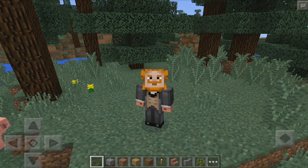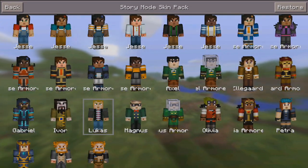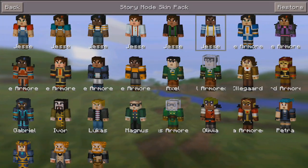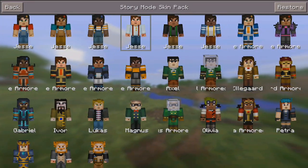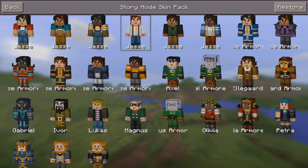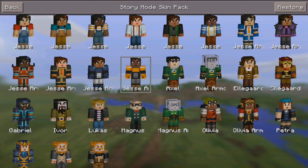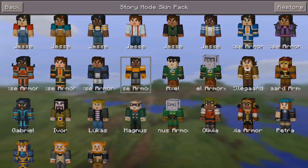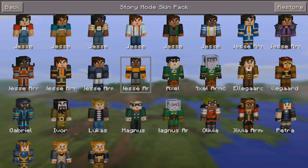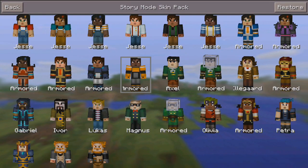I'm not going to show every single skin because there is a ton, but here they all are. All of the ones shown here are free — if you don't want to pay, you can still be these characters. If you do want to pay, you can get the whole lot. That's pretty much it for this update, version 0.14.1, which basically adds Story Mode skins you can try out in your world.